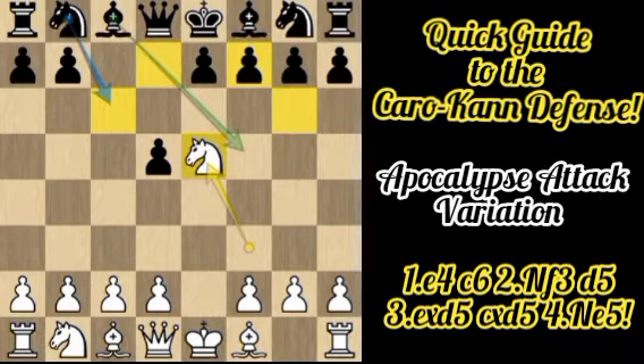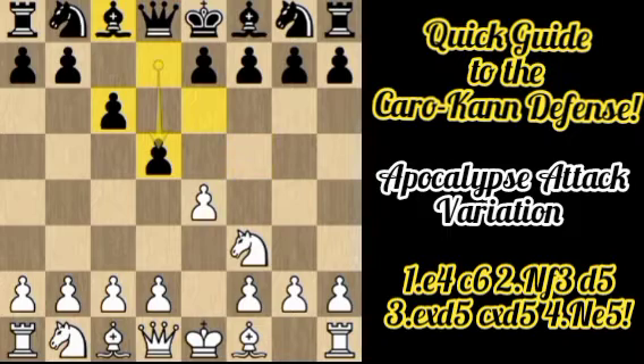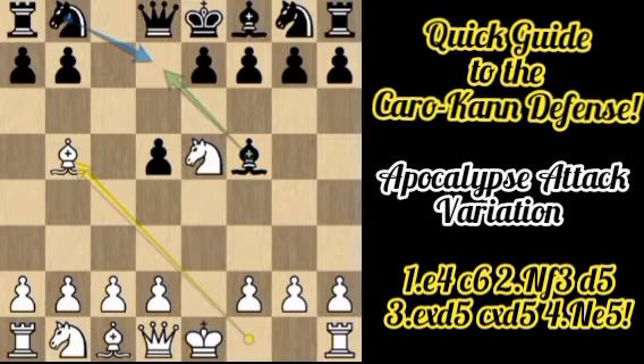Black can try Bf5, since the Caro-Kann relies on early bishop development — after playing c6 and d5 to open lines for the bishop, aiming for an early counterattack. However, after Ne5 and Bf5, this is actually a bad move because there is Bb5 check, and Black is forced to cover the check since he cannot escape or capture the checking piece.